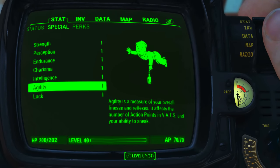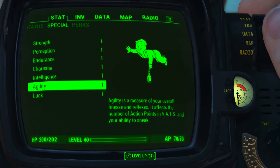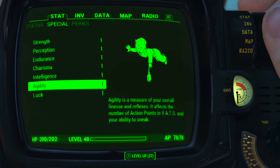As always before modding it out and looking at the weapon's base stats, I have reduced all my character's special attribute stats to one. I also have no Bobblehead perk or magazine effects applied to my character. What this means is we will be seeing the absolute minimum base stats of the weapon.